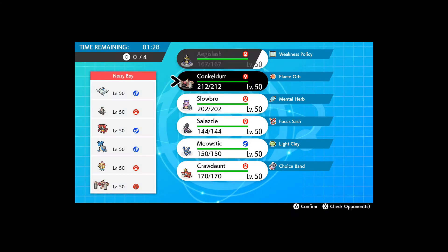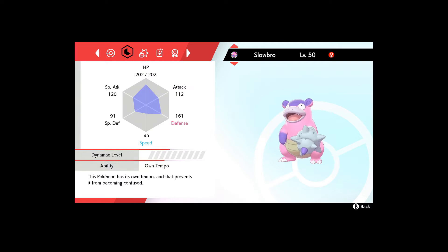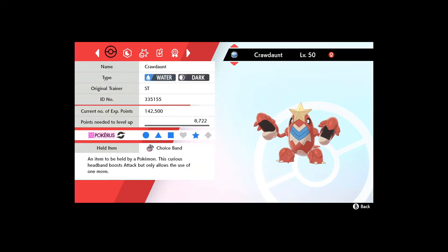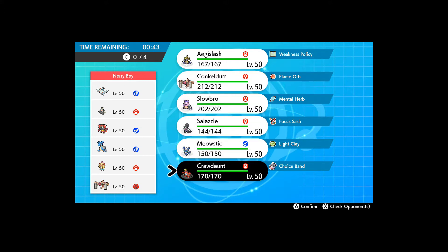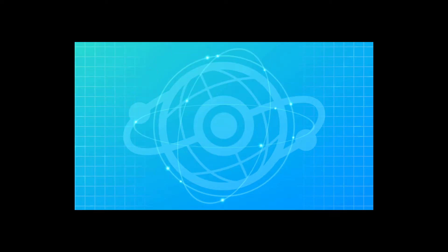Now I get a chance to check natures. Aegislash is Adamant — supposed to be Quiet. Conkeldur is Adamant — that's fine. Slowbro is Relaxed — correct. Salazzle is Timid — correct. Meowstic is Modest — should have been Timid actually, but it doesn't matter much since Prankster is priority. Crawdaunt should definitely be Brave. Versus another Trick Room team — and Toxapex is annoying. Nobody on my team can deal with Toxapex.